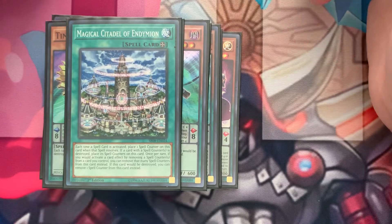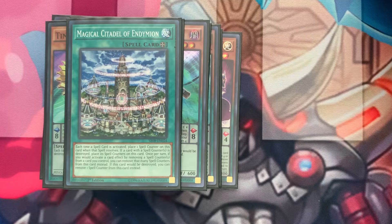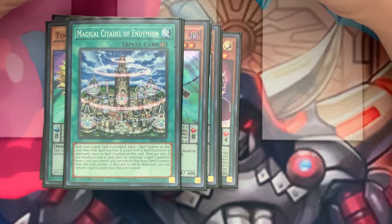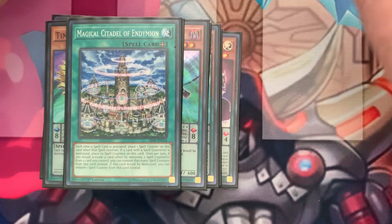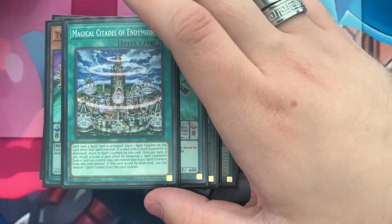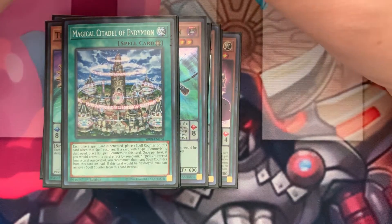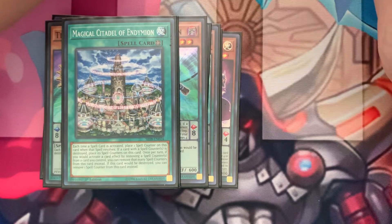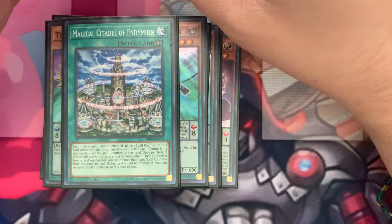Here is Magical Citadel of Endymion — just another absolutely phenomenal card. It's not the card you want to see in your starting hand. I would run two or three. It can protect itself, remove spell counters to activate other monsters' effects, and hold its own spell counters. It's not something you really want to start your plays with, but it's flexible because you can start plays with it and use it late game. I would suggest no more than two.